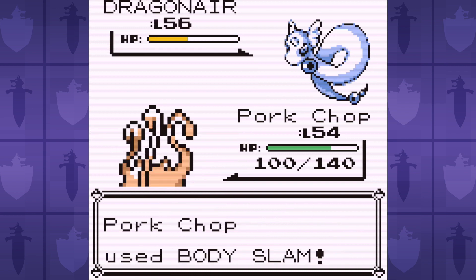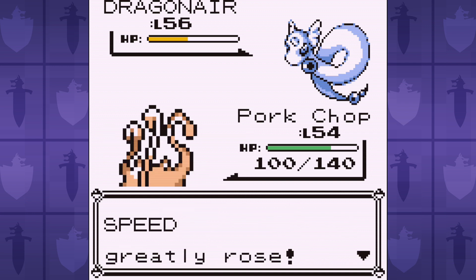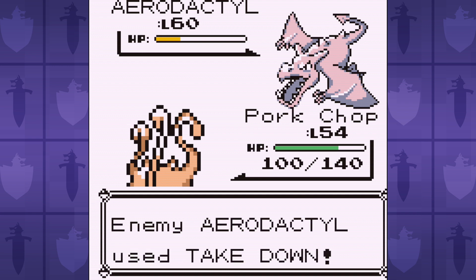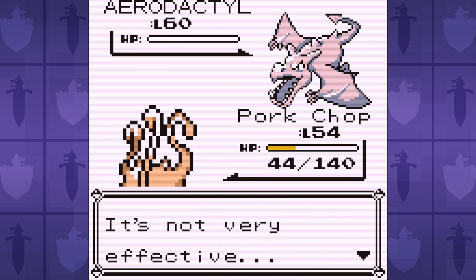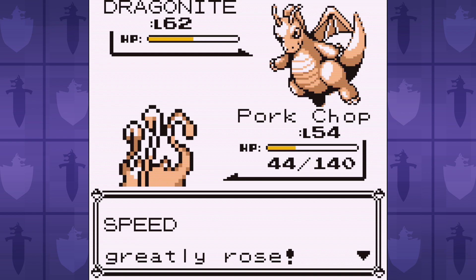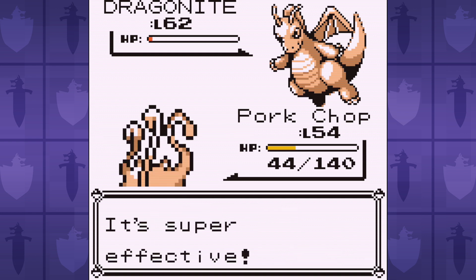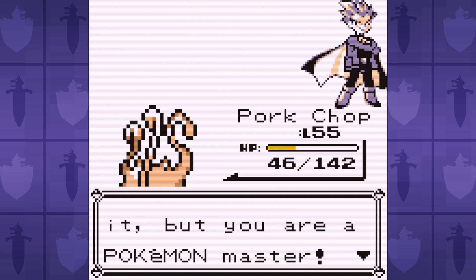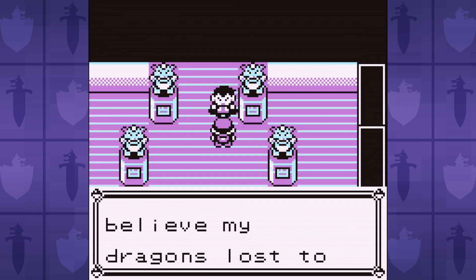Once his first Dragonair comes out, we copy Agility and use those badge boosts. With this, we'll outspeed the Aerodactyl, but we still can't one-shot it, so it does have a chance to land a critical Hyper Beam for the knockout. But once it goes down, the battle's basically over. Dragonite flounders around spamming Barrier and Agility, which don't deal damage, so it's just a matter of time before we win.